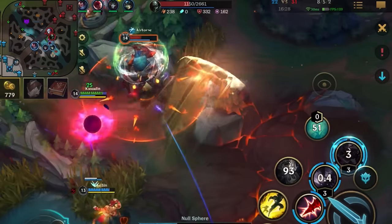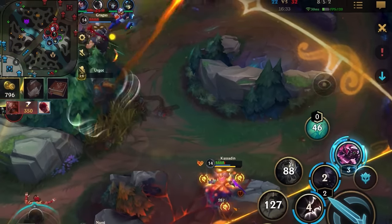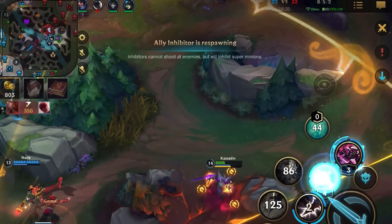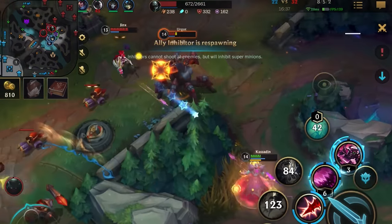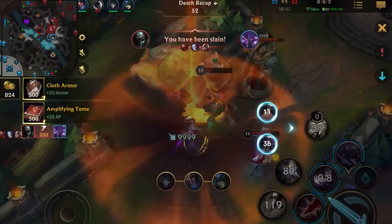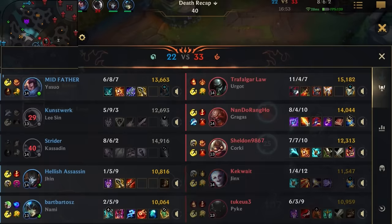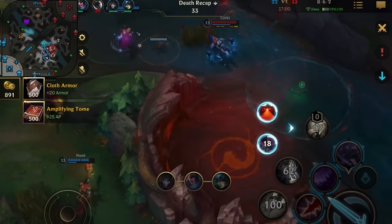But then I mess up with over-aggression by ulting right into a charging hook and get CC-locked before my team can respond. Then before the third dragon I once again got over-aggressive and had to use my Zhonya's. Lee Sin fails a play on Urgot with Guardian's Angel, and once again I tried doing too much and got ulted by Urgot. That could have cost us the game because they take dragon for free and would have killed our entire team into Baron.